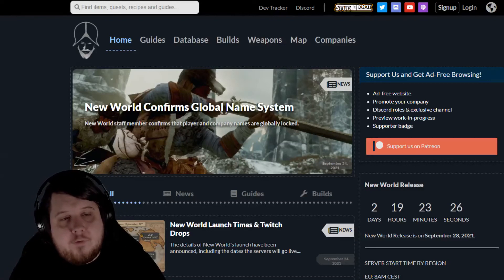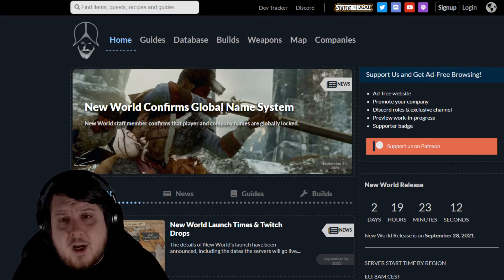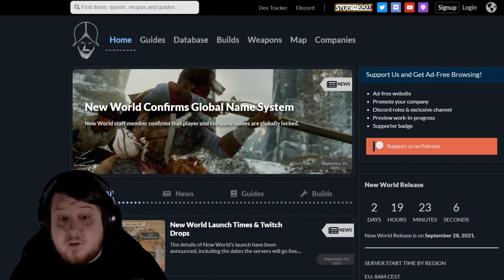In this video I'm using the website newworldfans.com and their map feature — I think it's the best map feature online for New World available right now. It's easy to use, and if you're looking for more things than what I show in this video, please check out their map. They also have plenty of guides and I'll have a link to them in the description. I'm in no way affiliated, but I have to shout them out because as someone who's trying to plan out things for day one, as you can see, we are just days away.